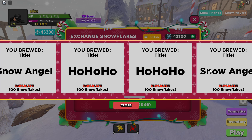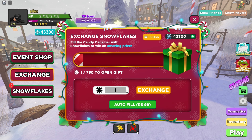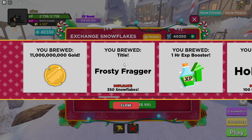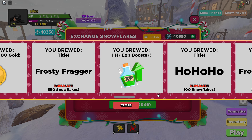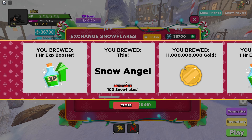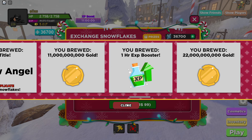We got nothing too good, just more titles which means more snowflakes. Then 11 billion gold, the Frosty Fragger title again, another one hour of XP boost, and two more titles — the Frosty Fragger twice. Then one hour of XP boost, another one hour, and more gold. We're getting so much XP boost from this.